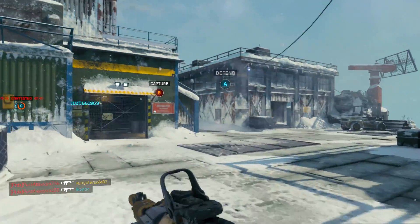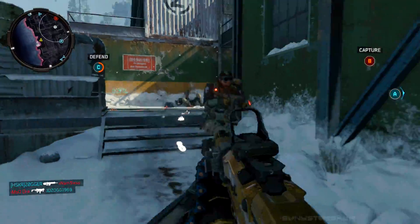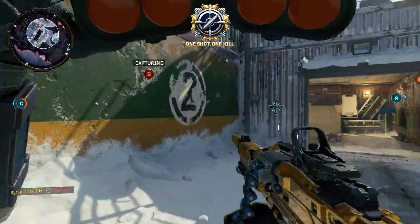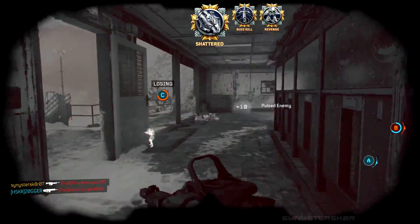That's how you get the animated gold camos. Apparently the diamond camo has similar upgrade features, and I'm going to assume dark matter does too. I'm excited to see what those look like when I unlock them. If you need help getting triple kills or fury kills, I recommend using the Titan.